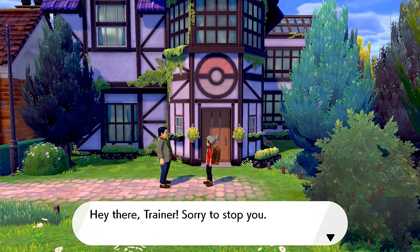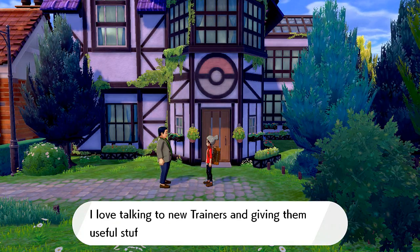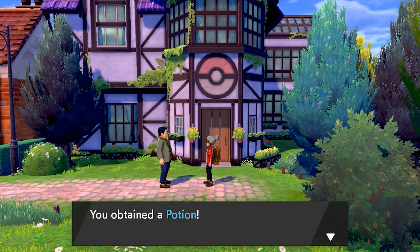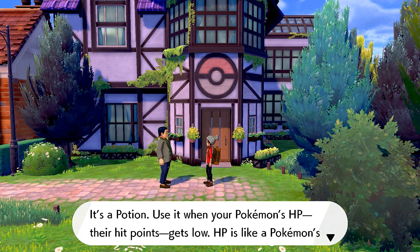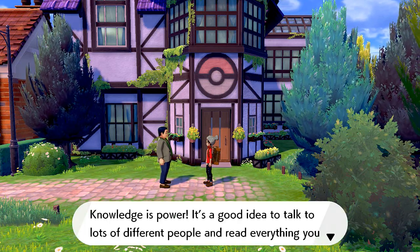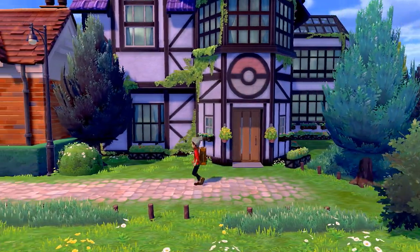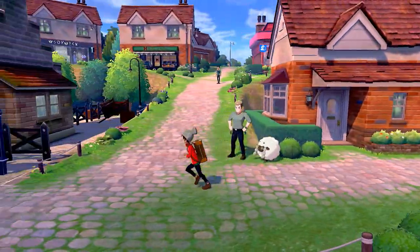We check our Pokédex — we've seen six Pokémon, most of which we've captured. We need to head to Route 2 to say thank you. Outside, a trainer stops us and congratulates us on getting a Pokédex, giving us a Potion. She explains that HP is like Pokémon stamina, and you can use potions even during battle. Good advice — talk to lots of people and read everything on your journey.